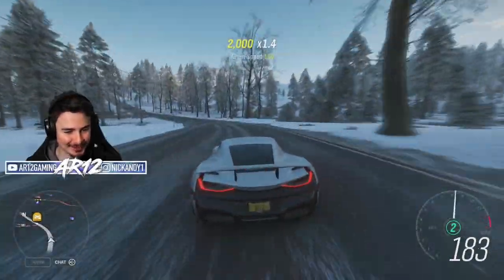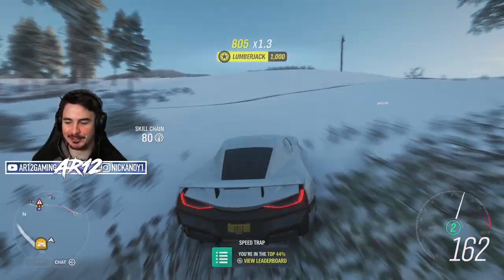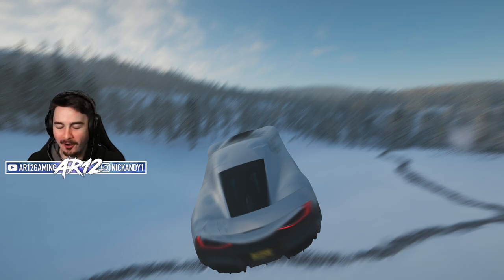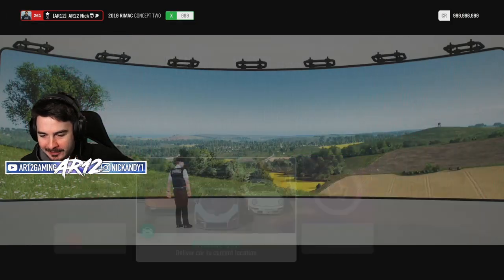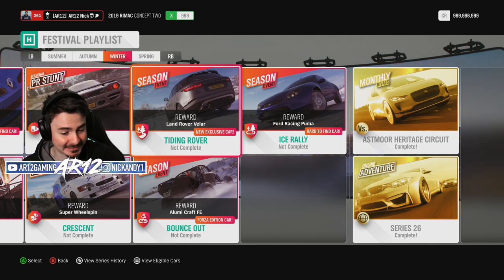Welcome back to Forza Horizon 4. It is another week in the lovely United Kingdom and with it, a brand new car is officially here for us to go and unlock. Unfortunately, it's dropping in the middle of the winter, but it is this thing — the Range Rover Velar. All we gotta do is a season event, so it should take us like 10 minutes.